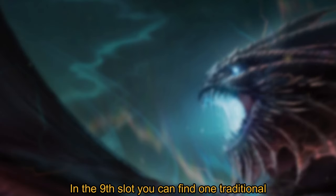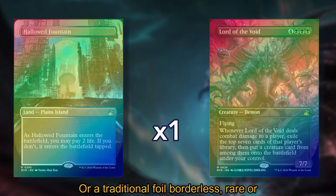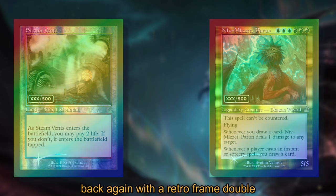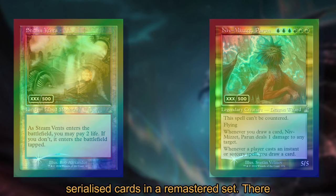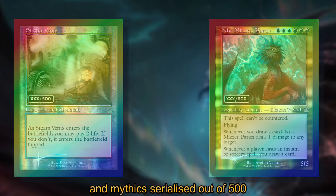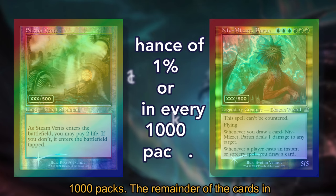In the ninth slot, you can find one traditional foil retroframe rare or mythic rare, or a traditional foil borderless rare or mythic, or a serialized card. Serialized cards are back again with the retroframe double rainbow foil treatment. This is the first time we are actually seeing serialized cards in a remastered set. There are a total of 64 retroframe rares and mythics serialized out of 500, appearing in a double rainbow foil version. These appear only in collector boosters and will have a chance of about 1% or one in every 1,000 packs.